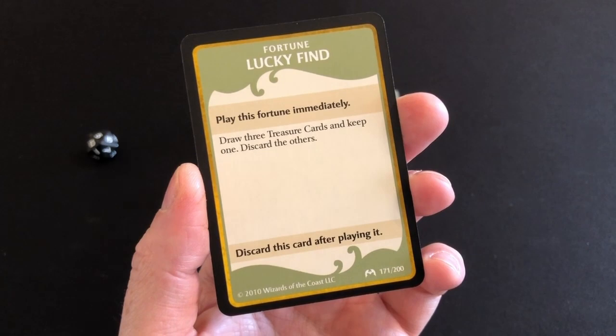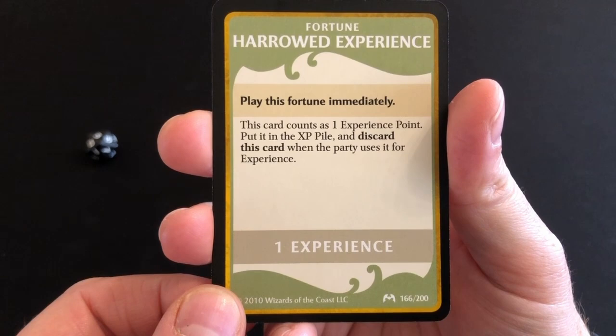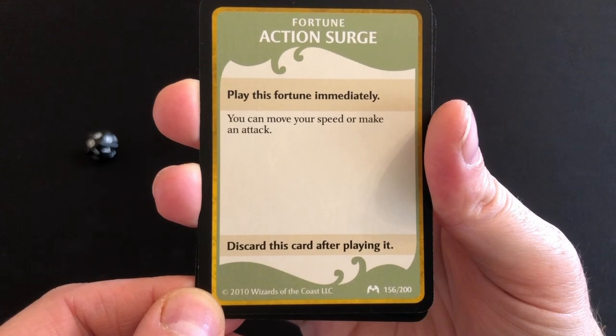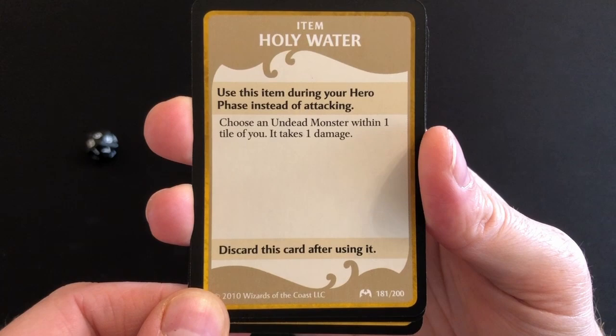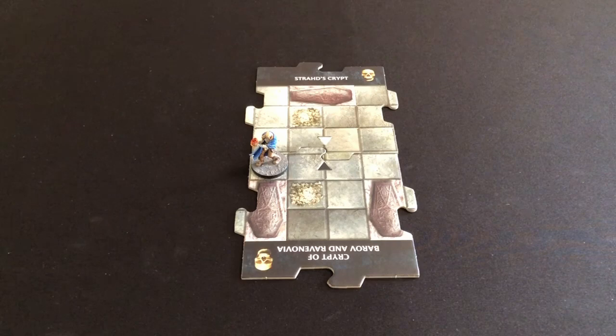We remove the kobold, add his card to the experience pile, and draw a treasure card — Fortune: Lucky Find. Play this immediately: draw three treasure cards and keep one. Our three options are Harrowed Experience (counts as one experience point), Action Surge (move your speed or make an attack), or Holy Water (deal one damage to an undead monster instead of attacking). Since most of my attacks are area-of-effect, I'll take the experience point. Harrowed Experience goes into the pile.